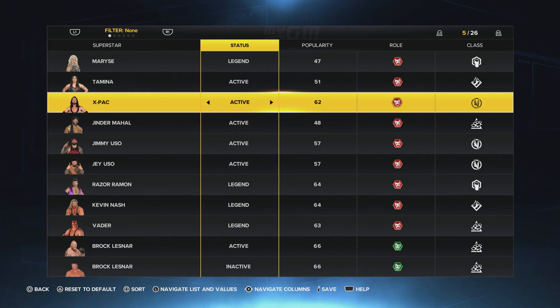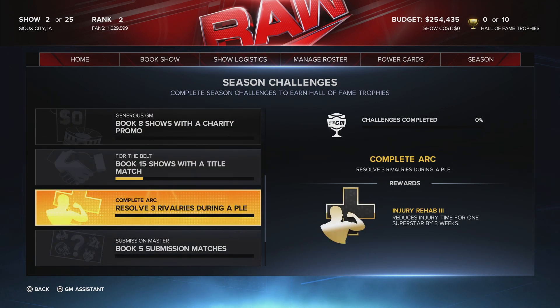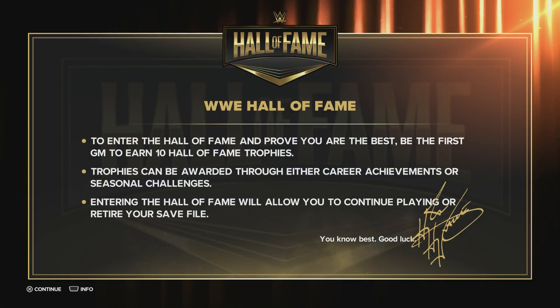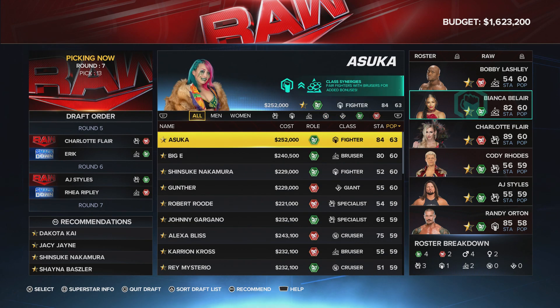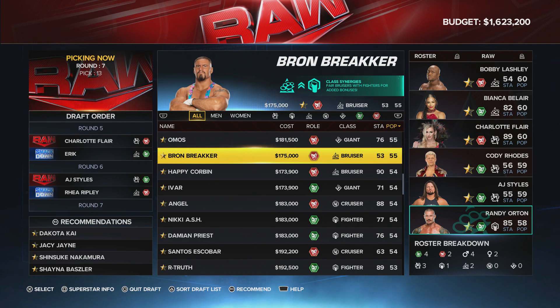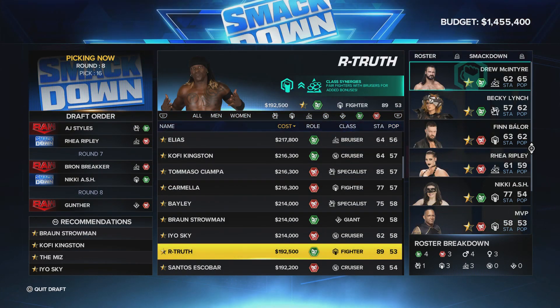The big thing for me this year is it added seasonal and Hall of Fame objectives, giving you something extra to work on. The idea is to become a Hall of Fame GM by ticking off a series of challenges throughout your seasons. You also have as many seasons as you want to play, so you don't just stop after one year — you can keep growing your roster. You can also take on up to four GMs at once, so if you want Raw, SmackDown, NXT, and even WCW in one playthrough, now you can.